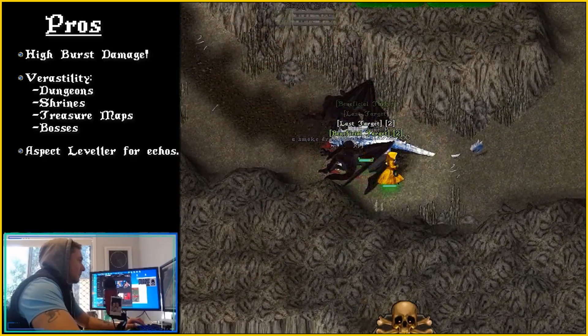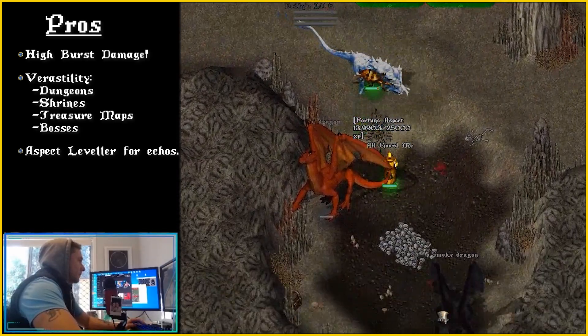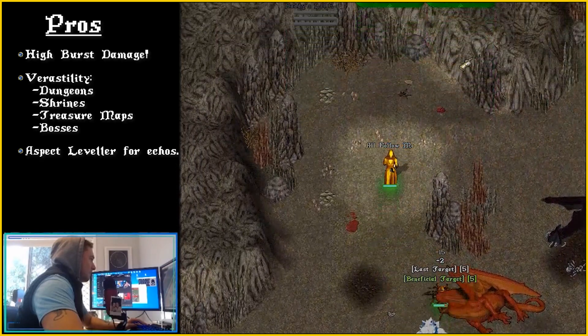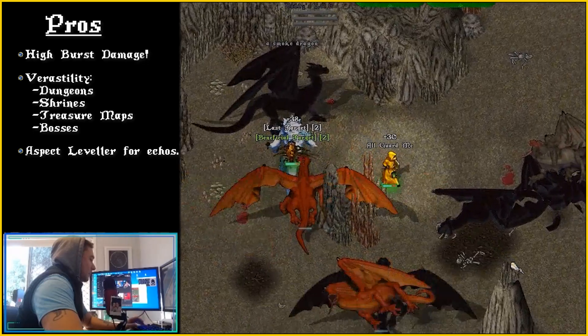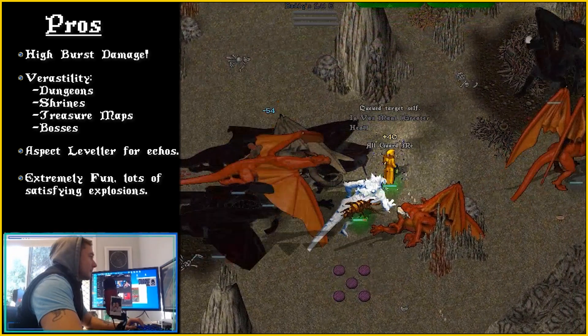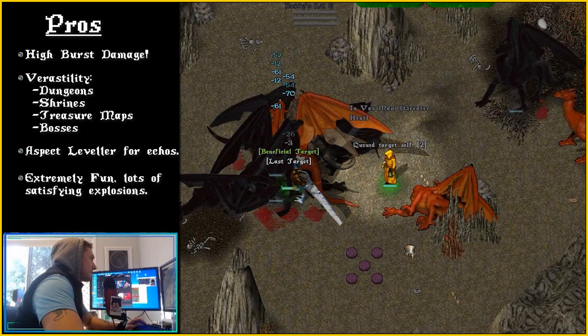Aspect Leveling: The Tamer Trapper is now my go-to method for levelling fresh aspects for other echoes. Recently I broke a personal record by using this template to level blood aspect from tier 0 to 10 in 3 days. You can check my Twitch vods for evidence of this. Explosions can be highly addictive and you may find yourself dungeon farming more than ever before.